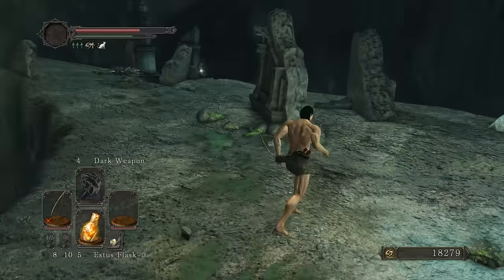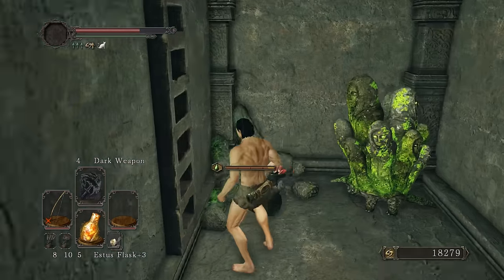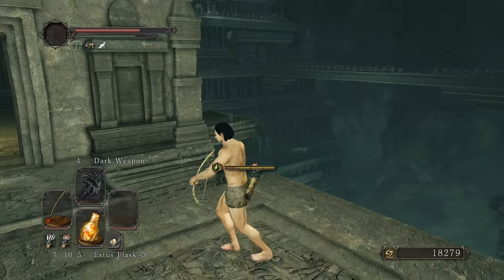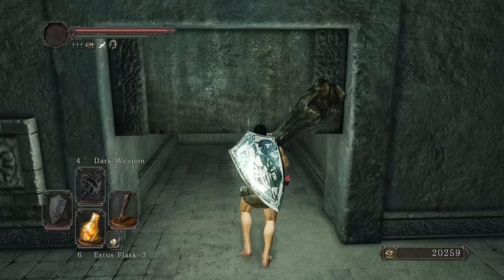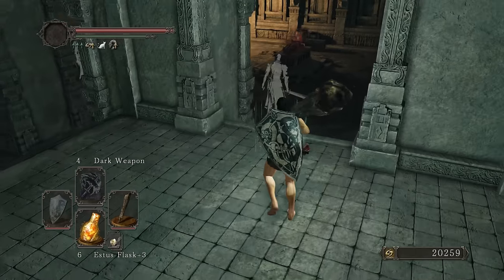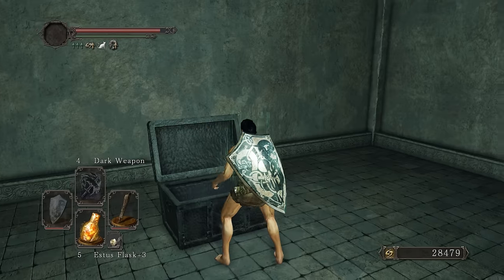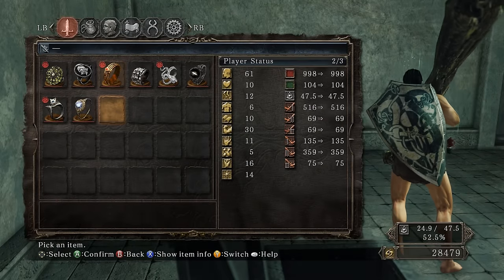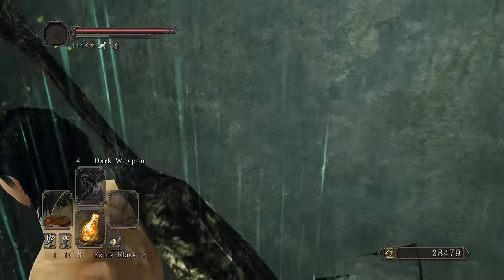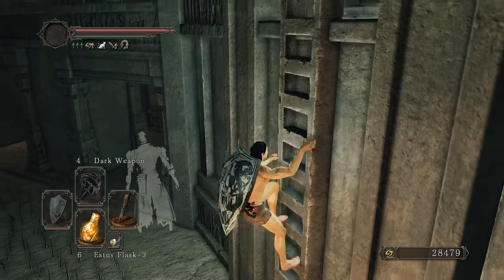Get the arrows out and shoot - you should have enough time before the enemy behind gets you. Twinkling titanites to pick up - can't pass those up. Jump over here, there's a switch for later, and the bonfire. Got a Soulbrave Hero and a titanite slab in this chest - we can use that on the Smelter Hammer. Flinstone's Ring for 50 extra damage. Activating this for later.